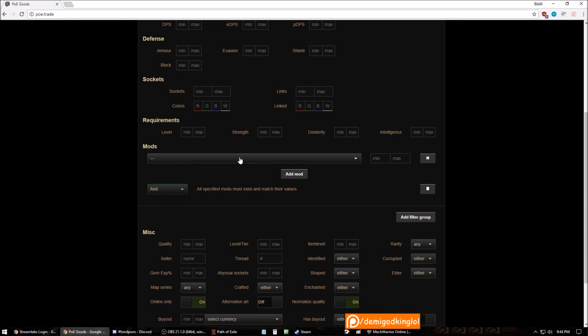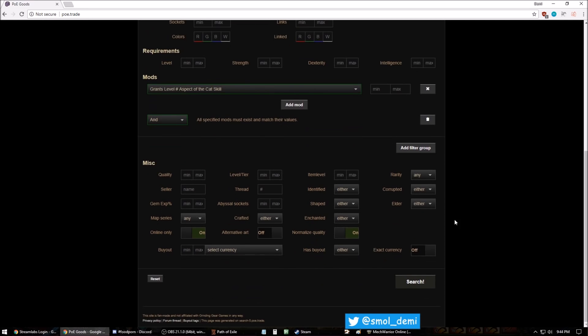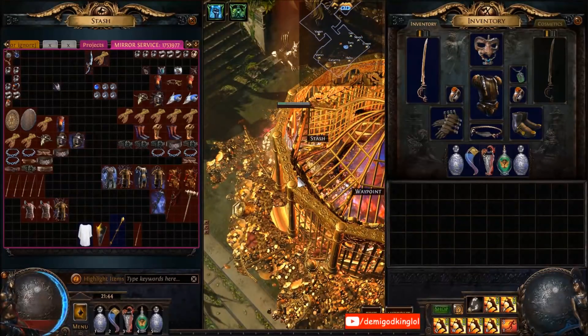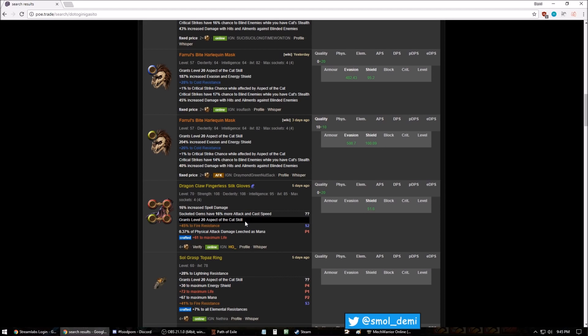You can also look for any item that grants Aspect of the Cat or Aspect of the Spider — I think those are by far the most favored ones. If you can craft items that give Aspect of the Cat, it is a suffix mod. So if you can craft an item — say a shaped or elder amulet — with like triple T1 suffix mods that include Aspect of the Cat or Aspect of the Spider, those are really good crafting bases to bring back to standard.